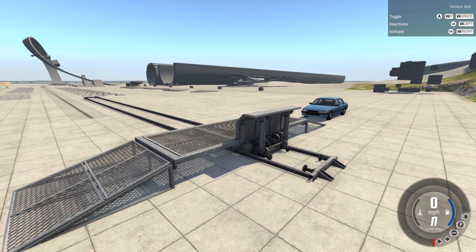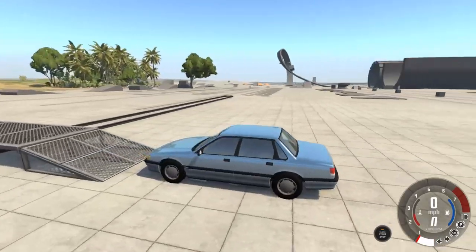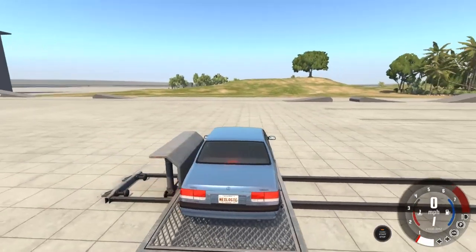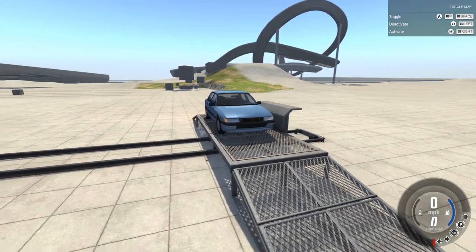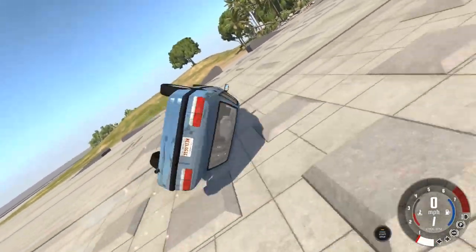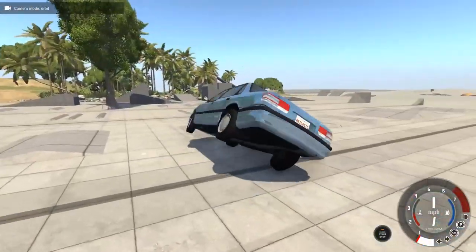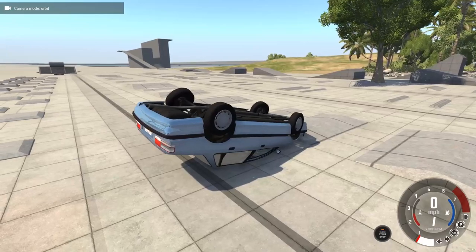I've never used this in a video before, so I thought today was as good a day as any. If you don't know what this thing does, I will demonstrate. We have a little Pessima here. We're just going to drive this onto the platform right there, then switch to the rollover sled, and if we push RB on the controller, it will send our car down and just begin to flip over, as you can see. That was kind of a bad camera angle, but you get the picture.